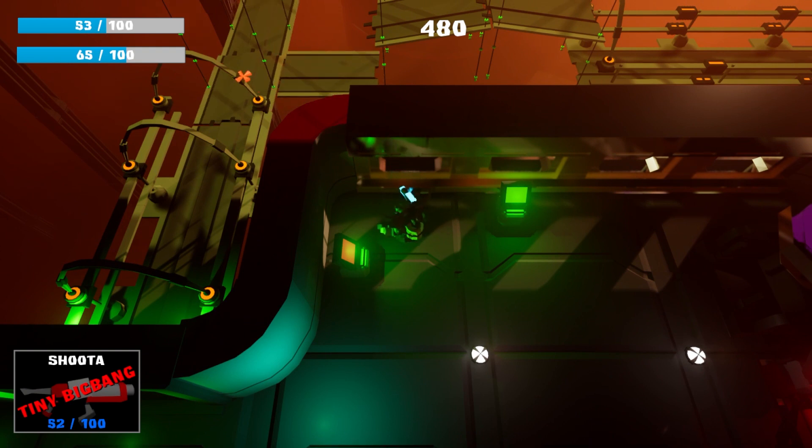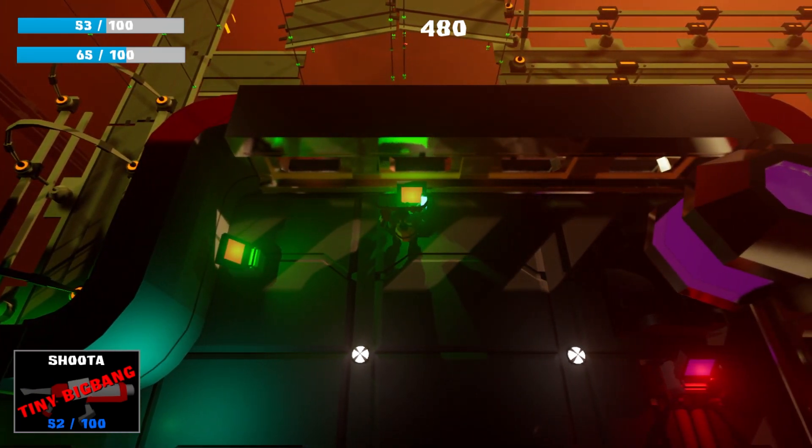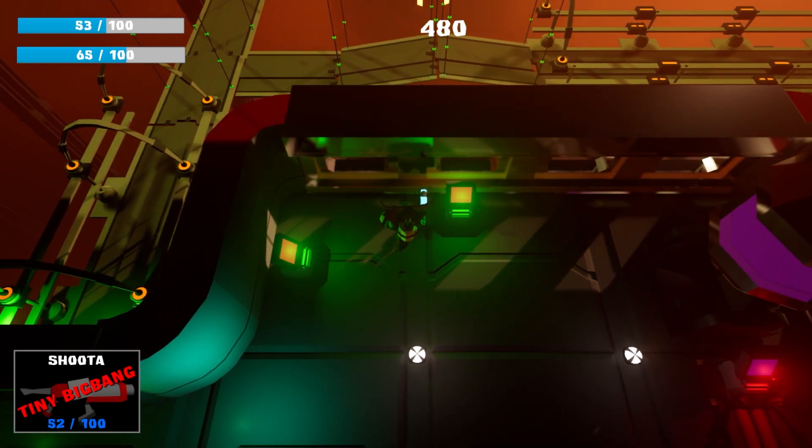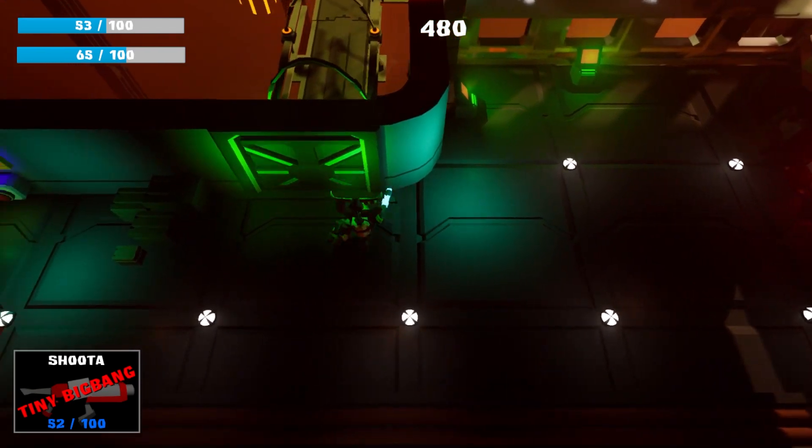This one rotates the bridge, and this one will lower the bridge down. So now the broken bridge is fixed. This door has a green light so it can be opened.